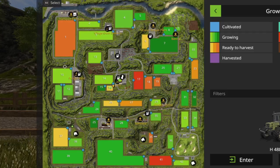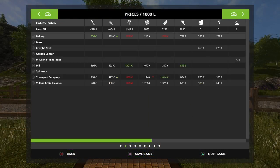There are gold nuggets on this map — I haven't come across one yet, but there are some on here. So looking at it, there's a lot going on. We're going to head north to the main town and then in a kind of clockwise route round, trying to take in a bit of everything, with the northwest corner being last. Price-wise, I've got this set on normal — prices are on the low-ish side, but there is something that will probably go with that hopefully. We've got a bakery, the barn, freight yard, garden centre, McLean Biogas, mill, spinnery, transport company, and village grain elevator as all sell points.